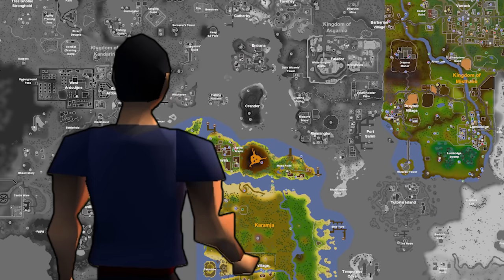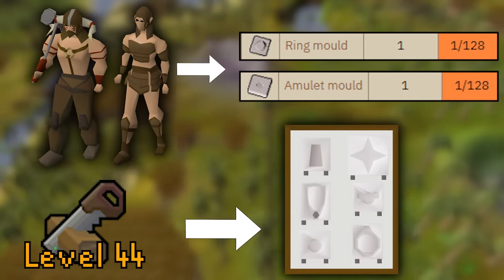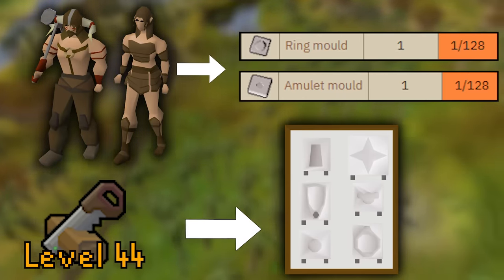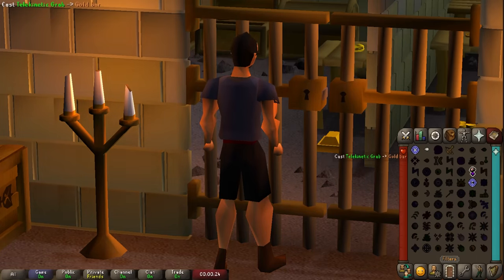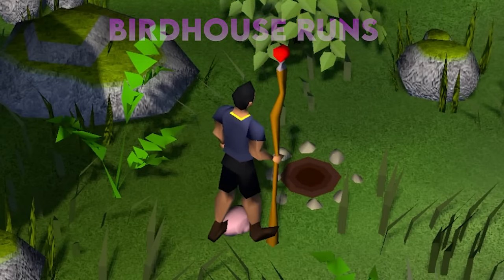There's no way to tan hides in Mistelin and Karamja, and getting your hands on jewellery moulds is especially long-winded. That being said, the Varrock West Bank does have a gold bar and gold necklace spawn. Birdhouse runs are also a great source of money.